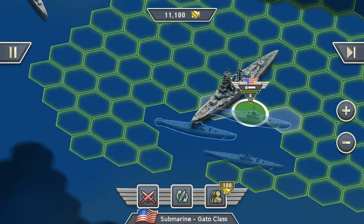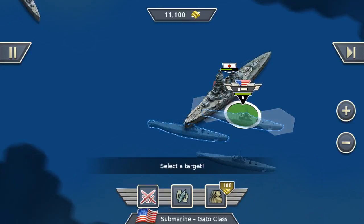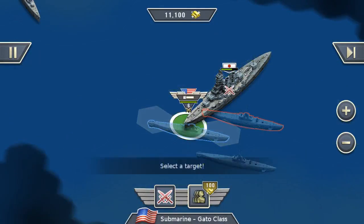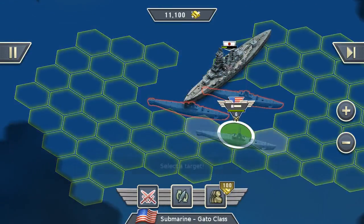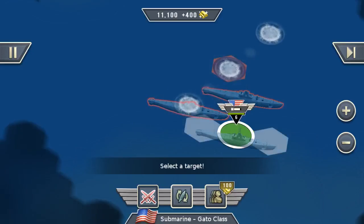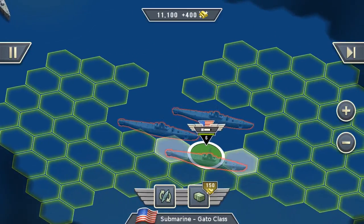But now we can launch our surprise attack. One torpedo. Two torpedoes. And a third torpedo. And that's it — that's how the silent run ability of the submarine works.